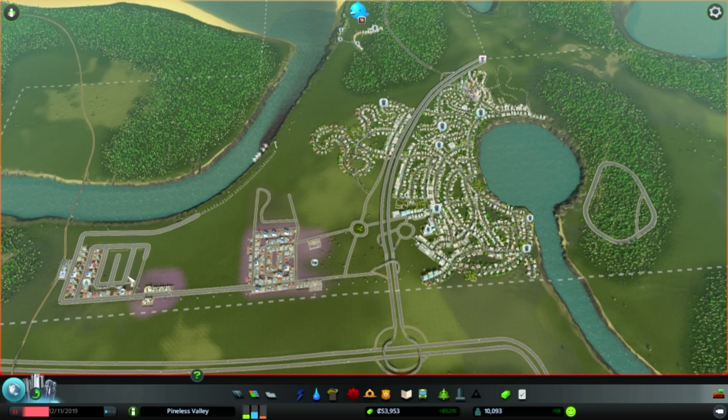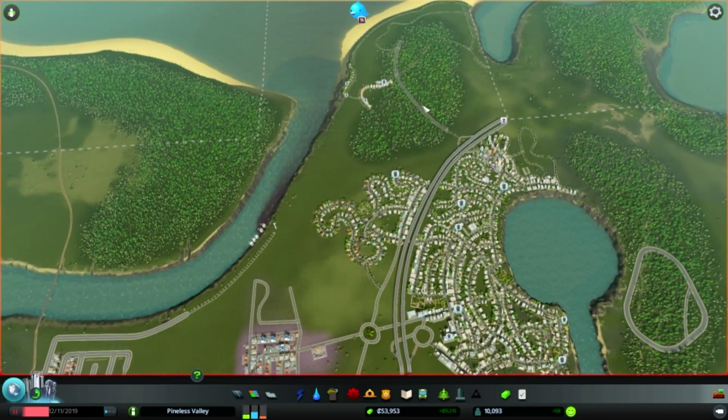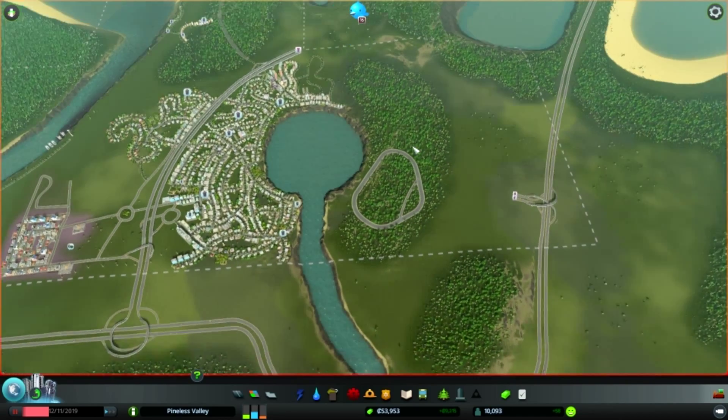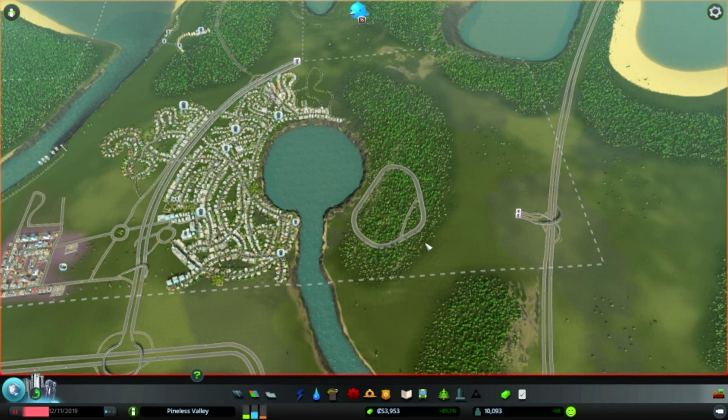Last episode we moved the industrial area, or we started moving it over here. And we started spreading out this way. And we started what will be kind of like an entertainment tourist area. So we've got a little racetrack here, and we'll probably put some like a big commercial zone here and some other tourist things.